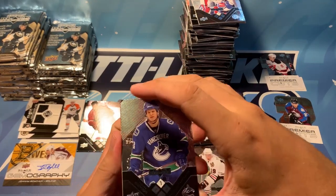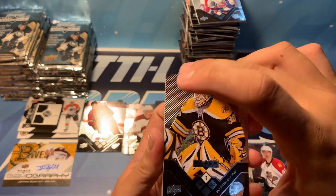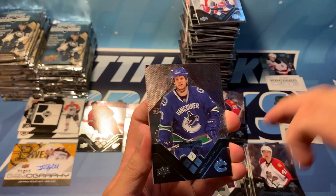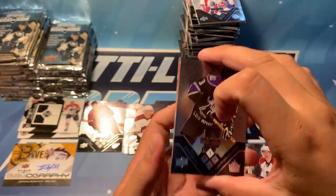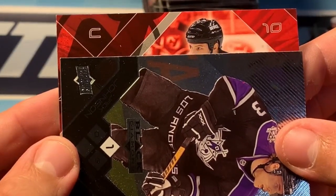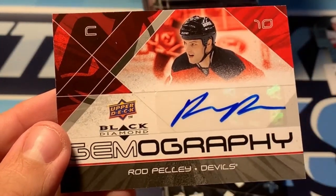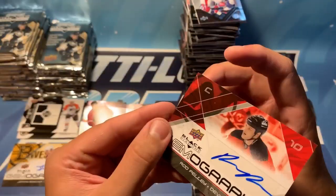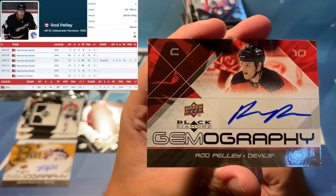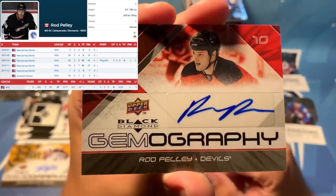We got something in here — it's probably a gemography, so we hit two autos, this will be cool. Thomas, Marleau, Visnovsky — Jack Johnson. And slow reveal — it's a Devil. Is it Eliash? No idea who that is — Rod Pelley. Black Diamond gemography, Devils. Look at that in the light, look at the back — 'You received a trading card that includes the autograph of Rod Pelley.' Doesn't help me much.